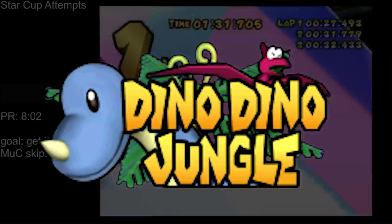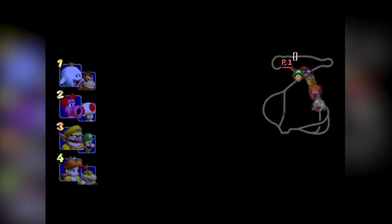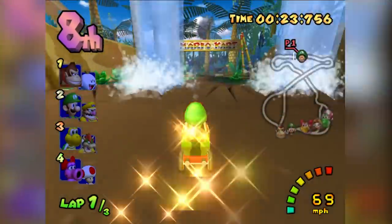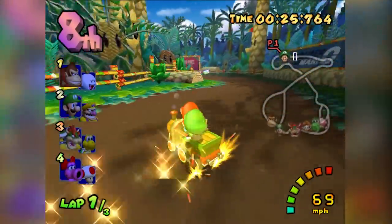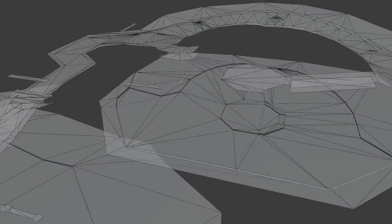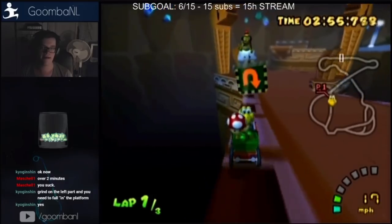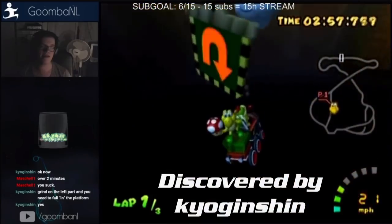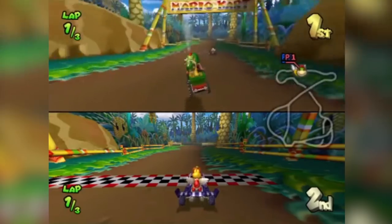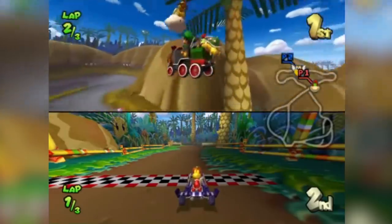The same cannot be said about Dino Dino Jungle. A chain chomp can be used to spawn on top of the bridge and skip most of the track, but that's the problem — it skips most of the track, meaning it doesn't obey the 50% rule and the lap doesn't count. If there was some way to go out of bounds at least halfway through, this could at least be used for a Grand Prix flap. It turns out there was an out-of-bounds discovered a few years ago, and it's far enough into the track to build up enough race completion.